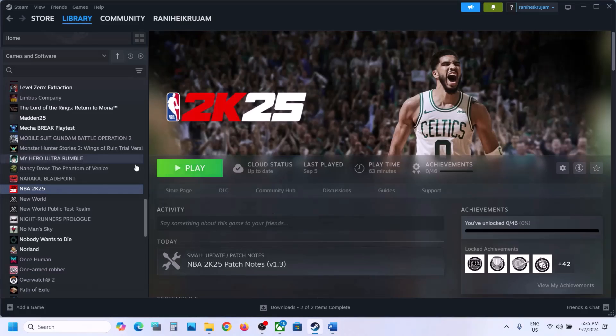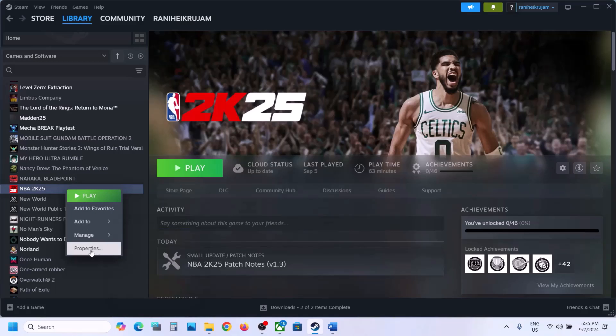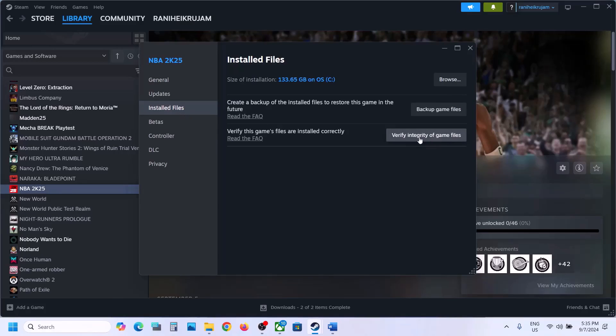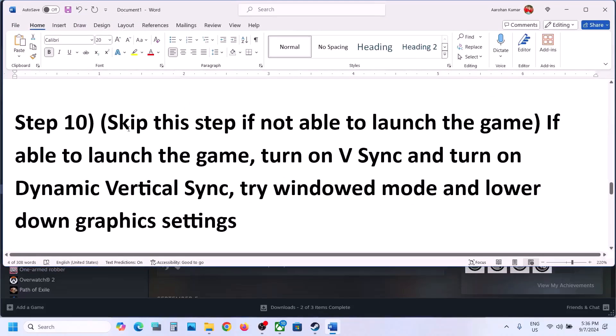The next step is to verify the game files. Go to Steam, make a right click on the game, go to Properties, then go to the Installed Files tab, and click on 'Verify integrity of game files'. Once this verification is 100% complete, you can launch the game and check.